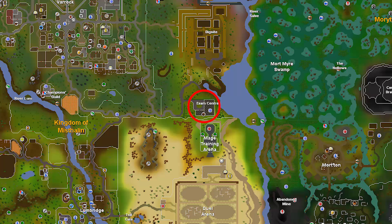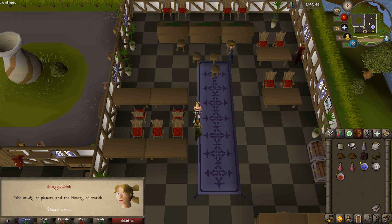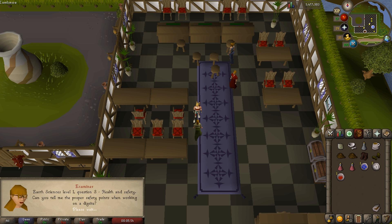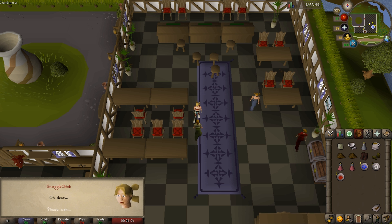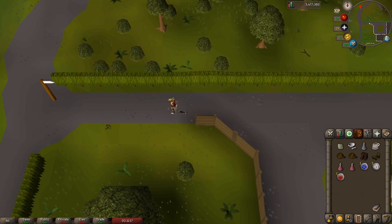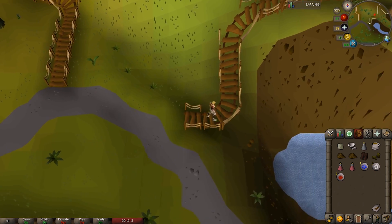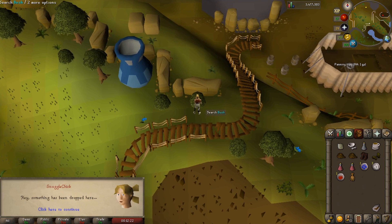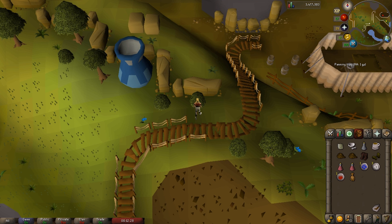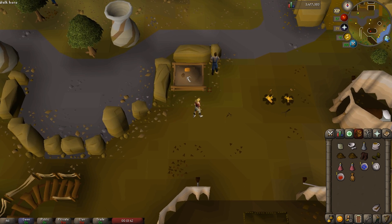Now it's time to go right back to the exam center, so use your dig site teleport or dueling ring teleport, or just run back. Once you're back, talk to one of the examiners again — give her the stamped letter and the exam will begin. There will be three questions; just choose any random answer since no matter what you pick you'll get them wrong. The examiner will tell you to go ask some of the other students for answers. Head out of the building, follow the path north, take the little wooden bridge heading east, and then search this bush — you'll find a rather disturbing-looking teddy bear. Then run along this path and pickpocket the dig site workman — right-click to get the option to steal from him.